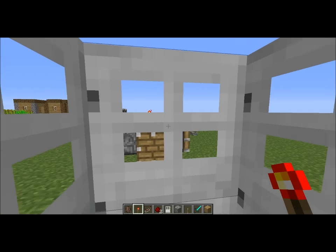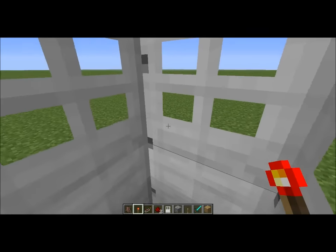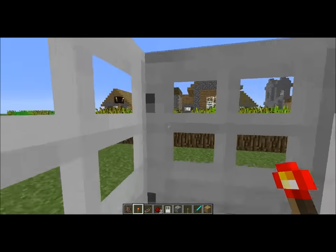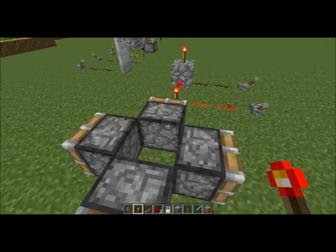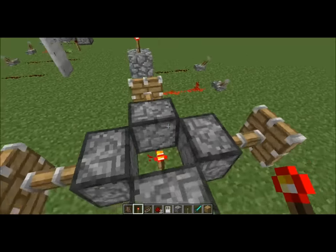Everyone here should probably know what a redstone torch is. Basically it's a torch made out of redstone that sends out a redstone signal. As you can see, I'm trapped in between these four iron doors, and with a redstone torch I can easily open them. The redstone torch will send out a signal to activate other things, like these pistons. Pretty useful.